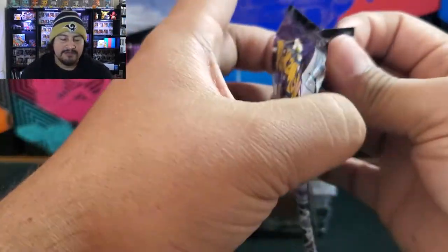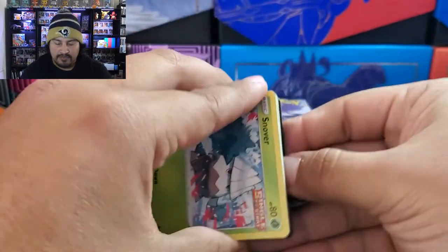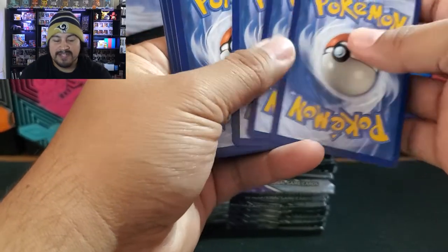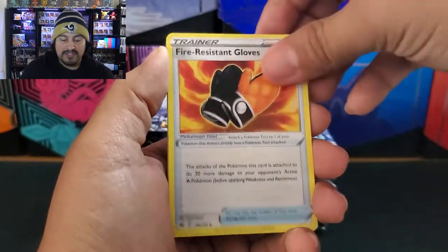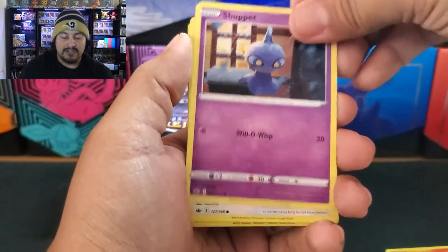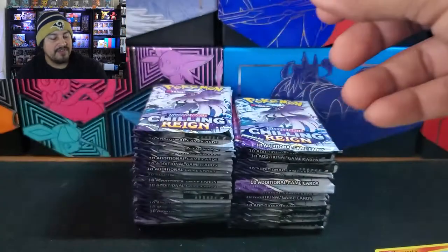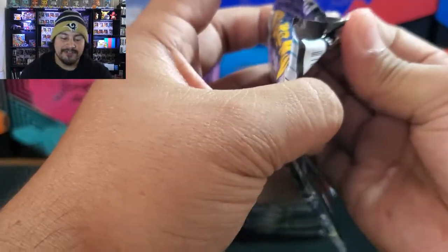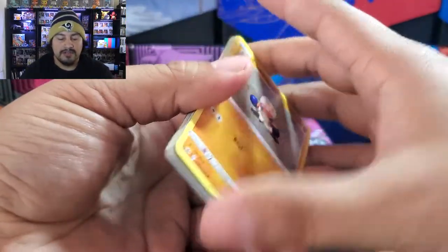So we should be getting at least eight Ultra Rare or better cards in here. Usually the odds are you get four regular Vs, you get three Full Art V or VMAXes, and then you get one Secret Rare — typically that's how it works. Now it could vary: you could get three Vs, and one of the Vs will be replaced either with a holo if you get bad luck, or you could get an extra Full Art or a Secret Rare. So hopefully we get less holos and more Ultras, because you could lose two of your regular holos and those can become Ultra Rares.